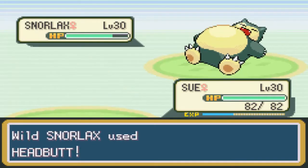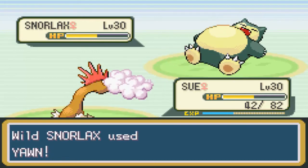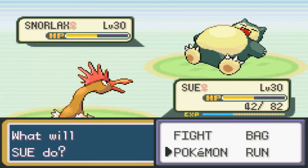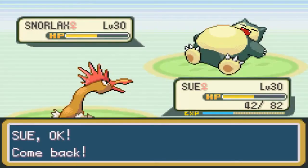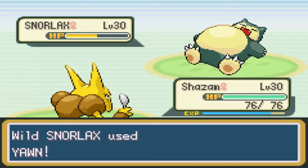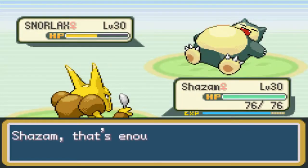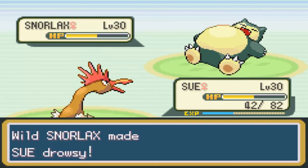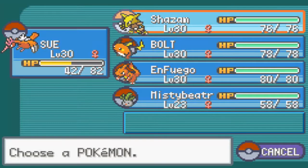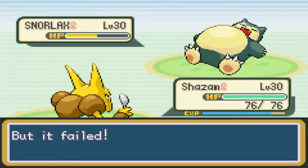Now Snorlax is a very bulky Pokemon — very offensive and surprisingly special defensive based. So if you're going to attack this thing, I suggest you use an attacking type Pokemon. He used Yawn, so I'm going to go ahead and switch out and let Shazam take over here. Yawn is a move that forces the Pokemon on the next turn to fall asleep, so when you see me switching out Pokemon, that's me making sure my Pokemon doesn't fall asleep.